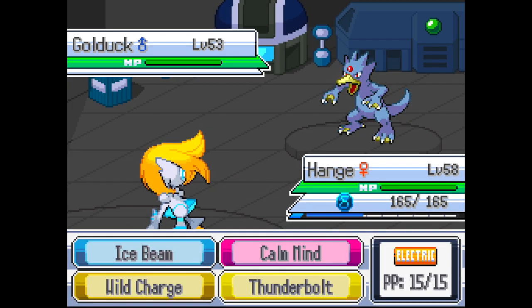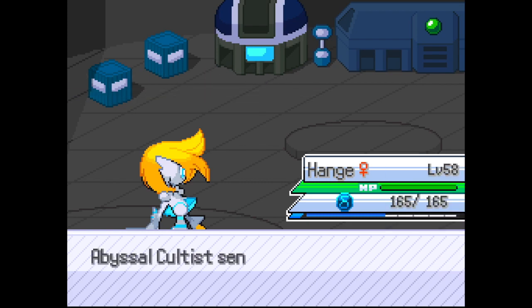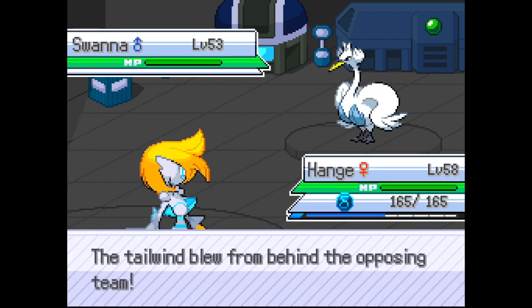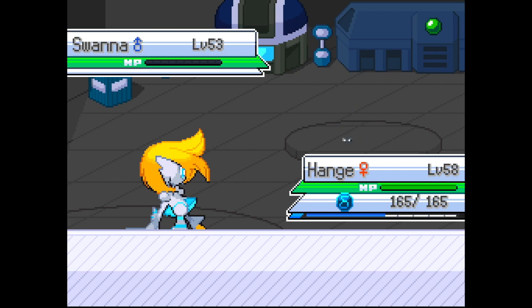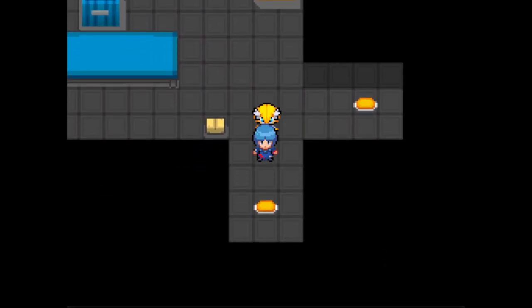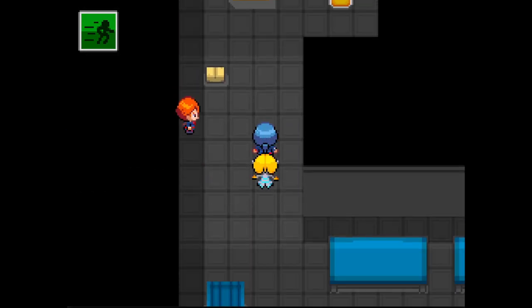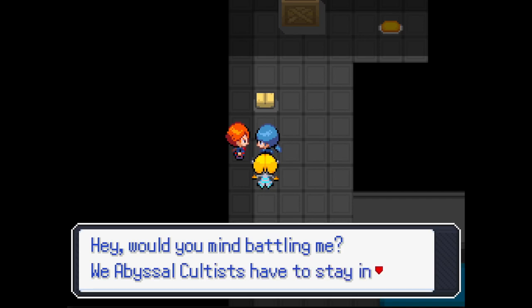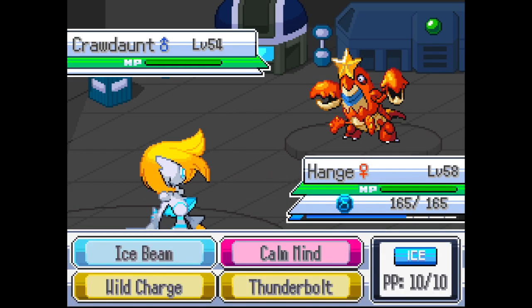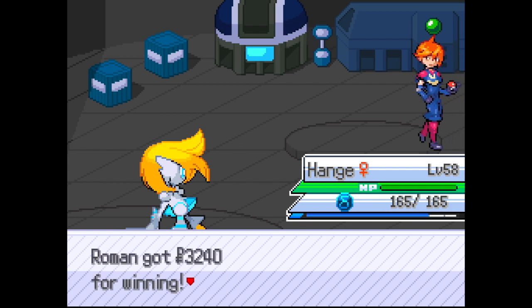Houndoom is gonna grow a ton of levels right now which'll be pretty fun. Let's go for a Thunderbolt. All right, you're not bad - thanks. It's a maze, let's go down this way. Here's an item. We got another cultist - they want to battle and practice. It's weird how in this game none of the cultists have names - usually in a lot of games they have names, but in this game it's just 'Cultist.'